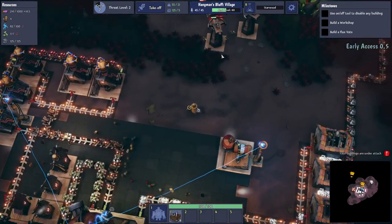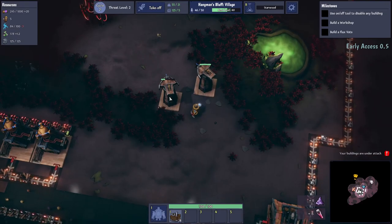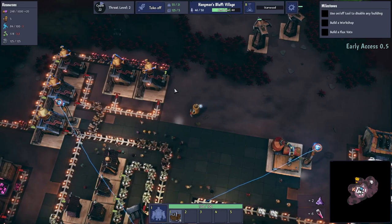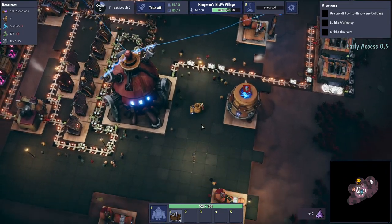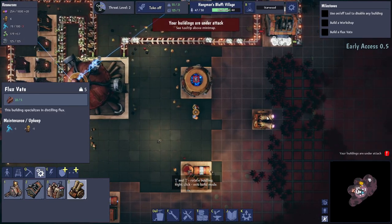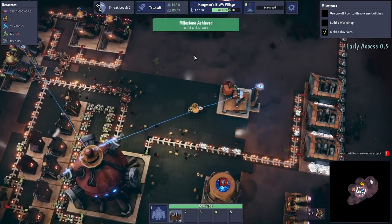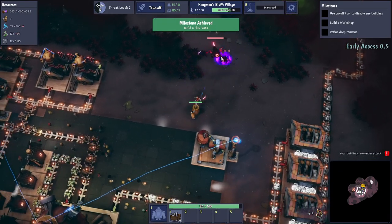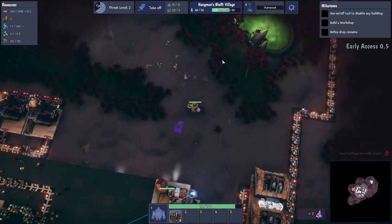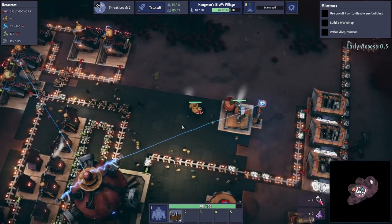Buildings are under attack! We dealt with the first wave and lost two towers, but there we go. We're okay. We need more power and food is starting to become a problem — we need more food. Let's get more food down, and I think putting power generators on the corners is probably a good idea.